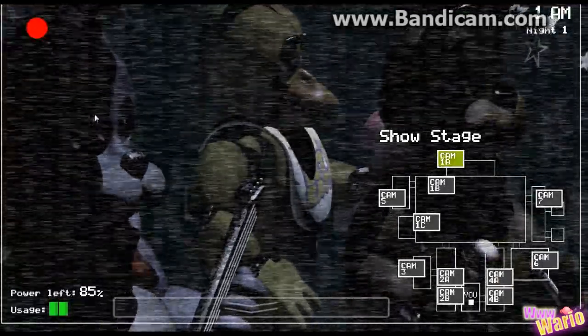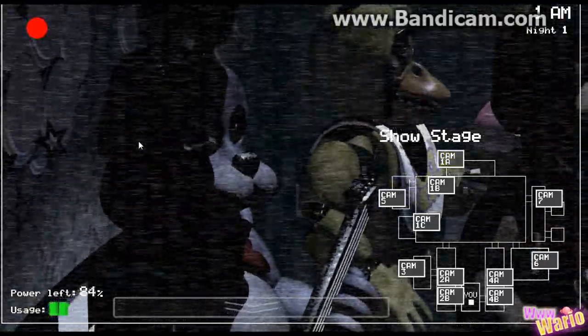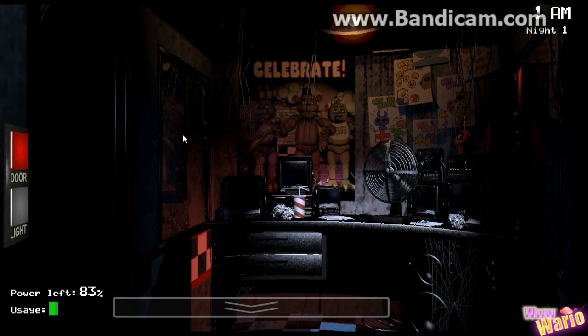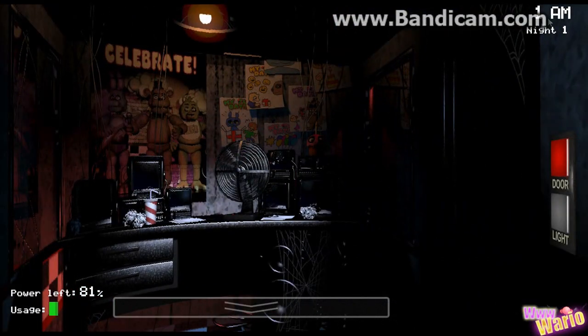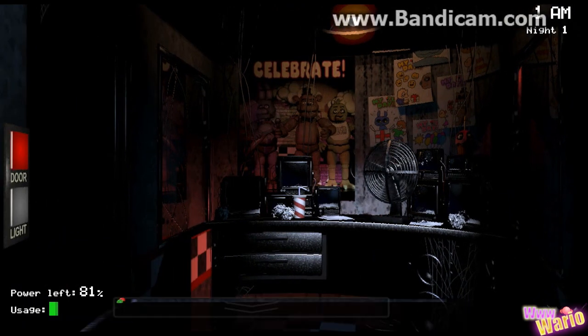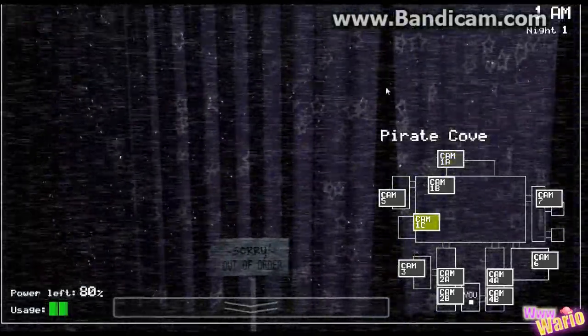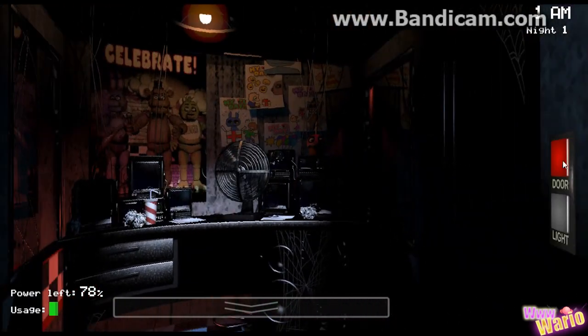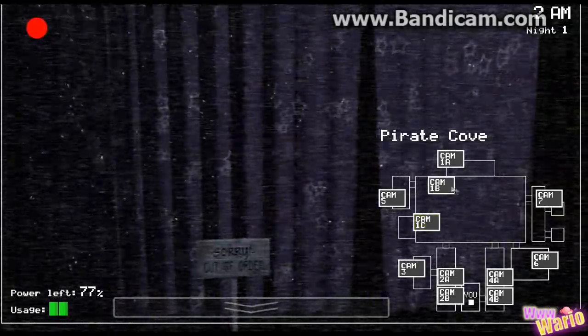These guys are here now, and eventually they will start to move. On night one it's pretty easy — only Bunny, and I think Chica, will move on night one. But things really start to move on night two and onwards. We're pretty much safe now, we're at 1am, going to sit here to 6am. We have about 80% power left. Foxy is hiding behind this cabinet — he will come out if we look at that location too much or too little, so we need to look at it on a regular basis. But I think Foxy won't come out really on night one.